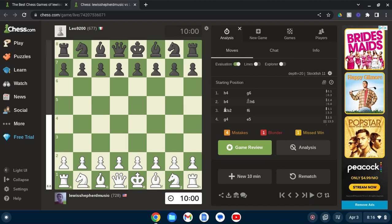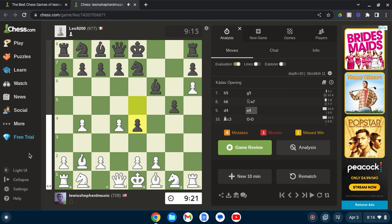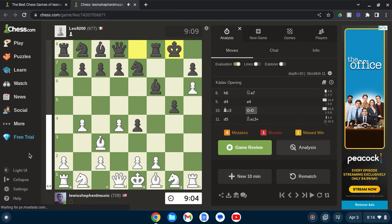In this game I use a very unusual opening, h4 — the Kadas opening. Whatever he's doing is crazy. That ace pawn is still there.